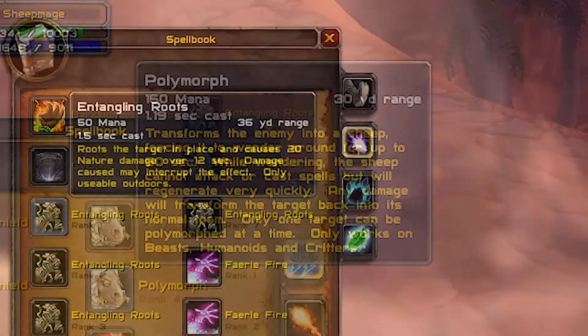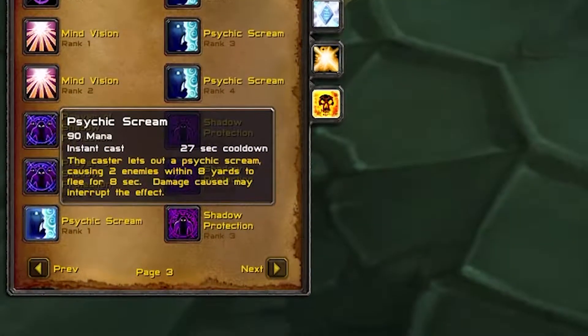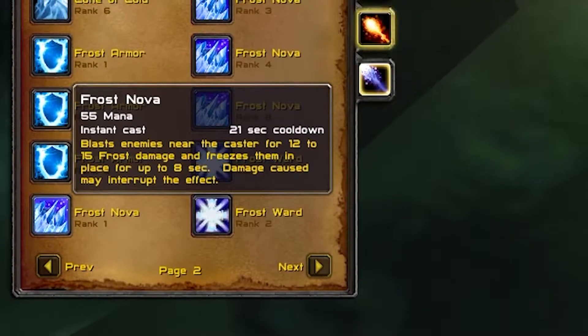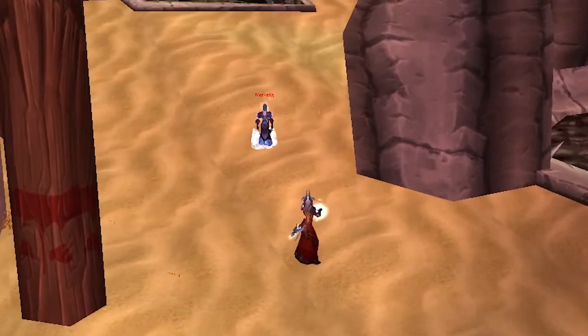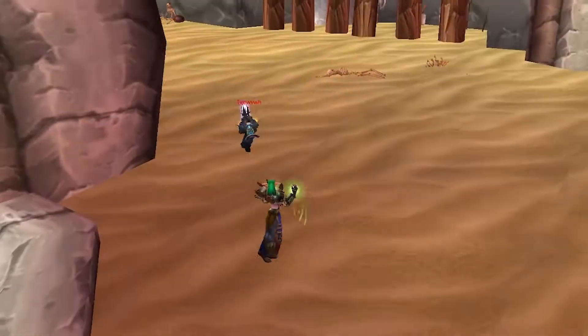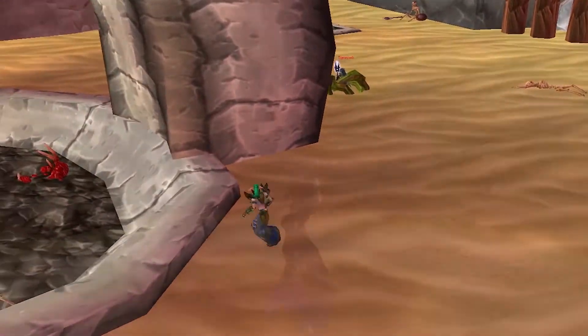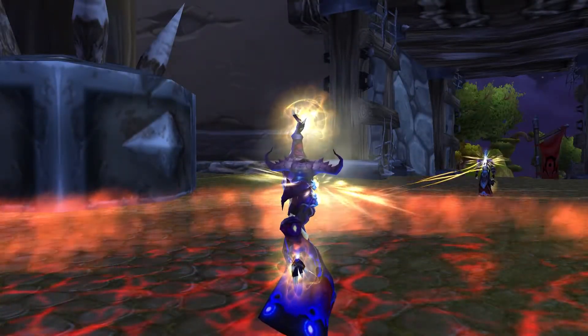Some other examples are the Druid's Entangling Roots, the Priest's Psychic Scream, or the Mage's Frost Nova. Using lower ranks will still be as effective as the higher counterparts and cost considerably less mana. Use your spellbook to determine which ones you could bring into the fight.